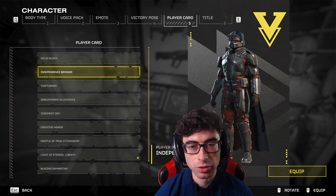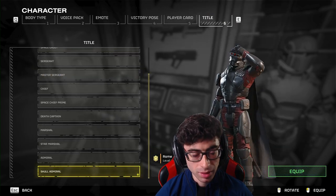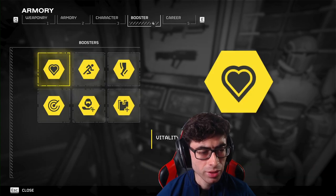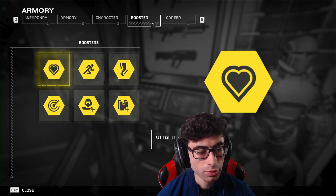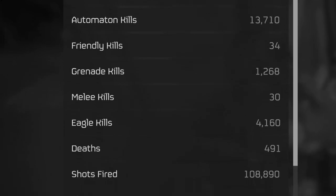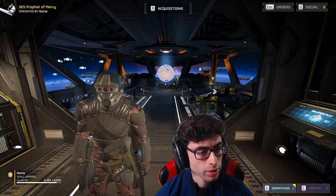Your player card is what displays behind your head when you're launching for a mission, and your title is simply the name associated with your current rank displayed on your nameplate in the bottom left corner in game. You won't really ever need to go to the booster menu here — you select boosters as you're prepping for a mission; this just gives you an overview. The career menu shows you all of your stats.